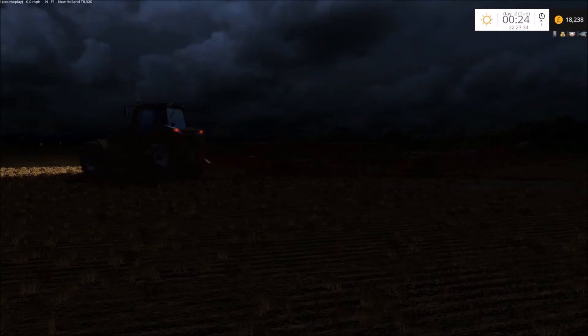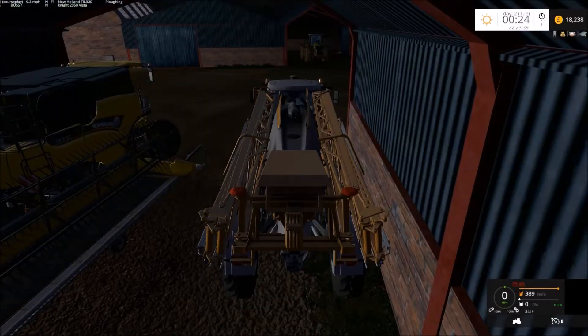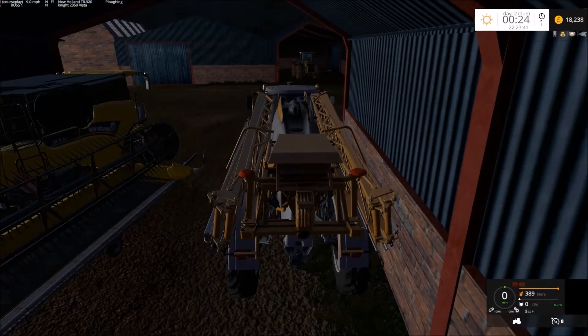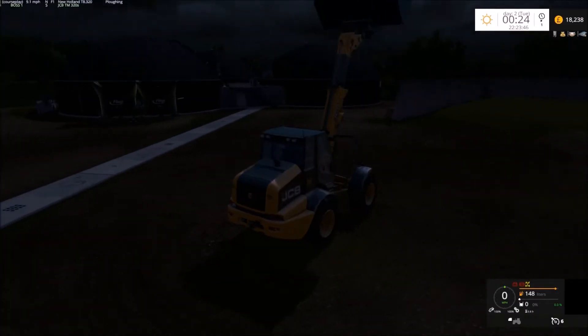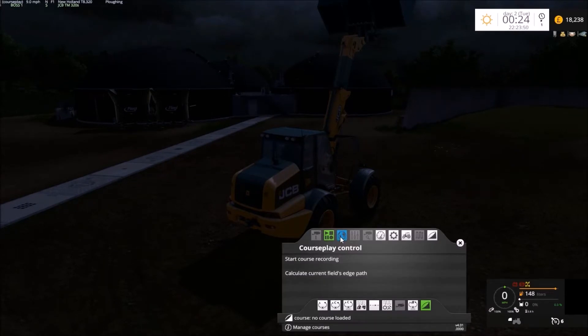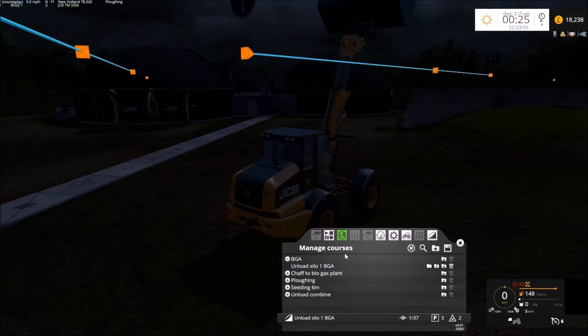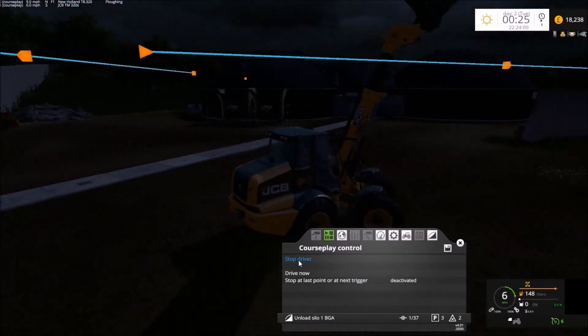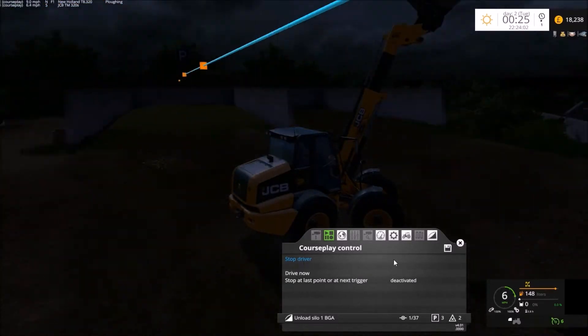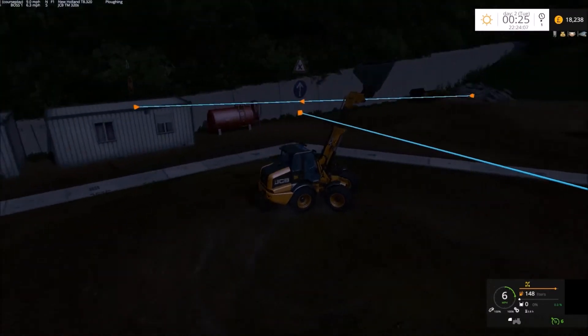What have we got going on? Sprayer — we're going to need to use the sprayer at some point, but this is the main reason for being here. I also have course player. Unloading the BGA. I'm just going to go and try and find the first waypoint.